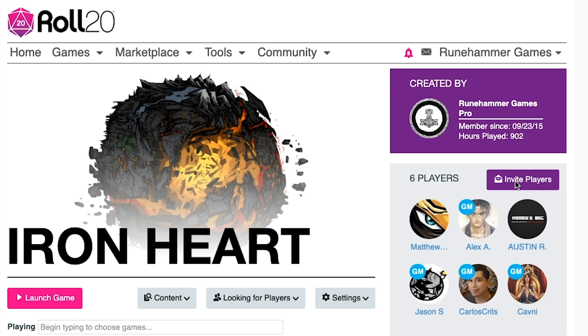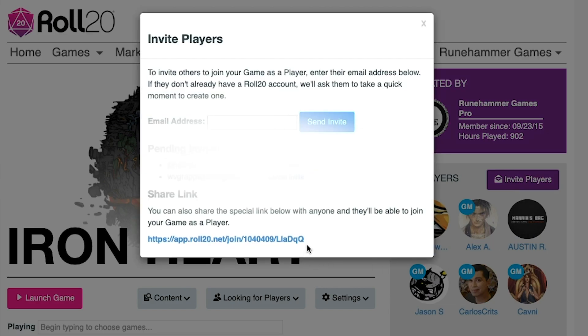On your homepage of your game, hit 'Invite Players' and you'll see a link at the bottom. Just copy that, and then on Facebook or Discord, wherever you're chatting, just give people that link and they'll jump right in.